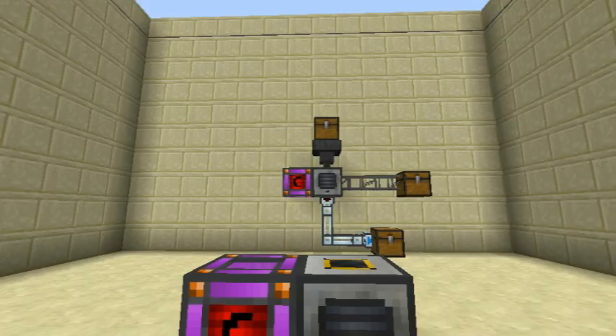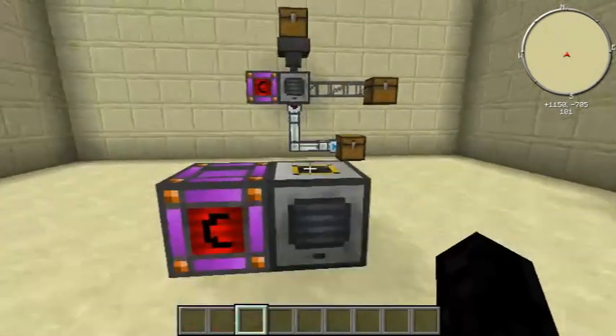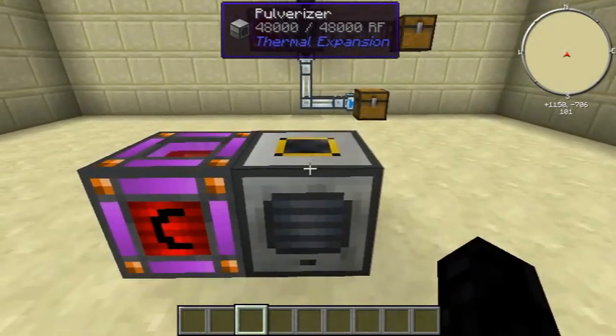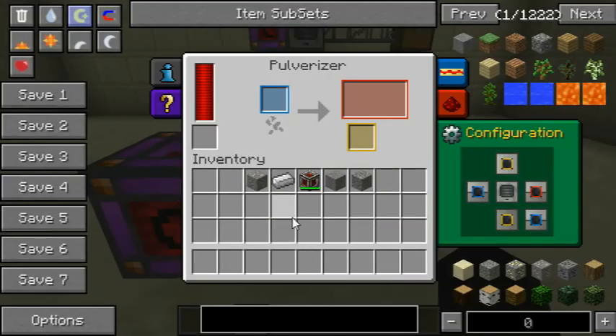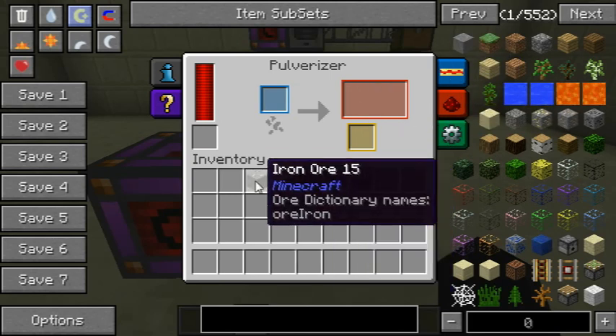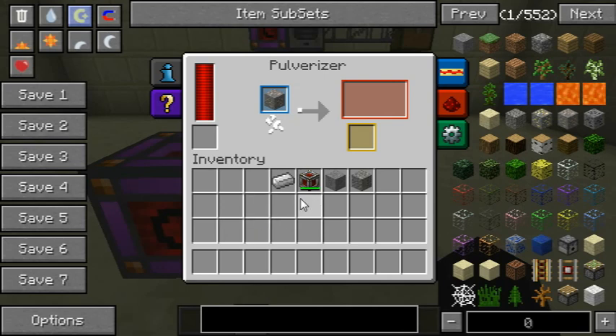Hello guys and welcome to my Thermal Expansion tutorial on the Pulverizer. This is a very cool machine that most people use — if they don't, they're simply insane. This is the interface: power input, two outputs, and all the tabs, which I'm not running over. I'm not doing the recipe either.